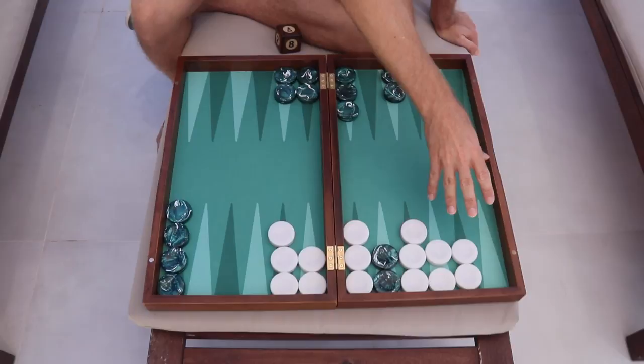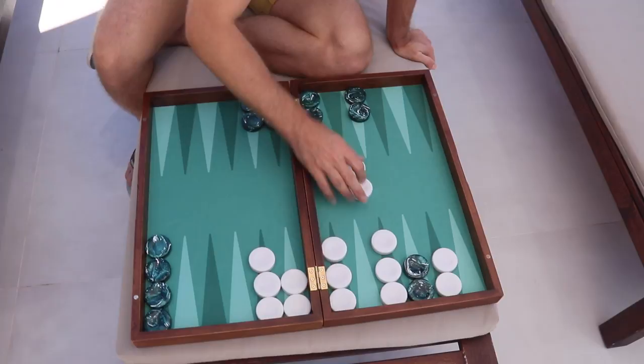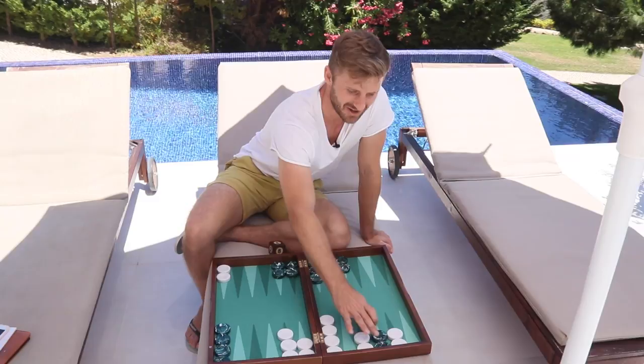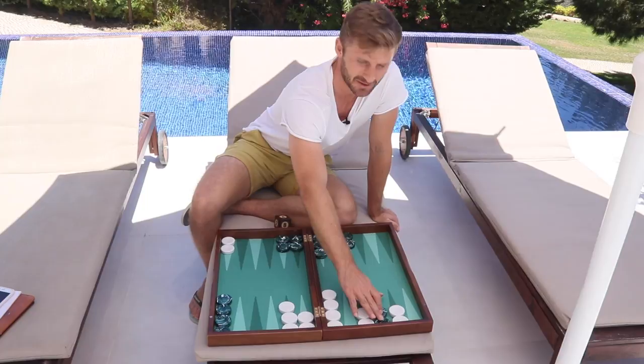There's also the hybrid between a deep and a shallow holding game — that's the 22-point holding game. It's neither deep nor shallow; it's something in between. It has a little bit of both worlds: you can still get lucky and catch up in the race from the 22-point, but you're also kind of getting primed because it's a little bit deep.